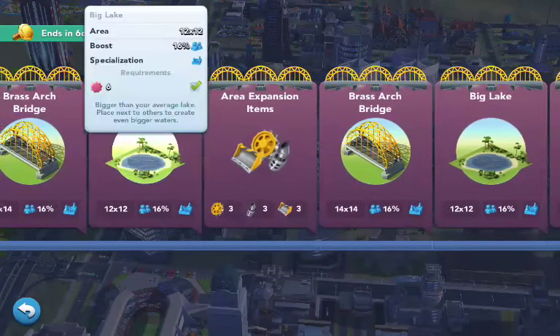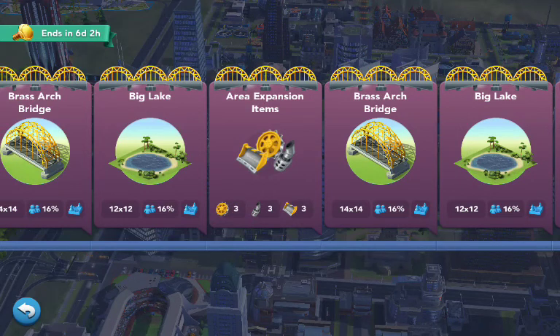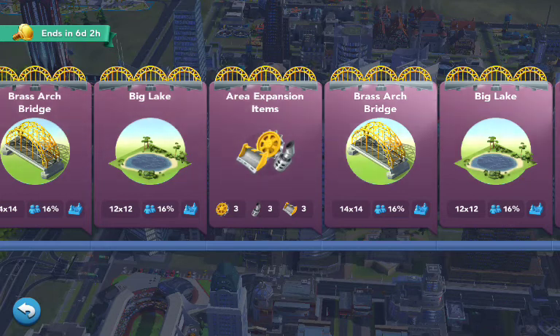And then, plus, they have the audacity — they have two big lakes. All of these specializations: the big lake and the brass arch bridges. Statistically, they're the worst landscape. Remember when I said gambling was the best category specialization in the game? Well, let me also tell you that landscape is the worst category in the game. Cheap prices, but it really doesn't have an effect.